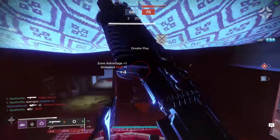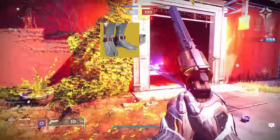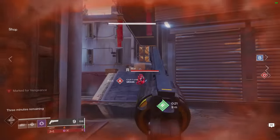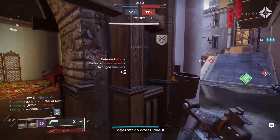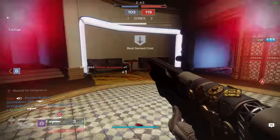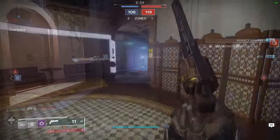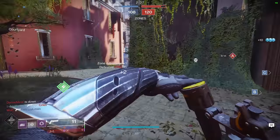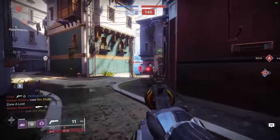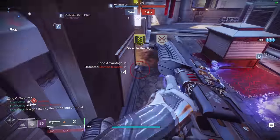Lastly, we have exotics — for Hunter it's a little difficult to choose because there are so many that are universal and powerful. I would recommend Stompees, Wormhusk Crown, and Dragon Shadow. Personally, I always prefer movement exotics, so Stompees would be my personal choice, especially since I shotgun — the increased sprint speed and slide distance ensures I'm first to a point on the map and improves my ability to win shotgun duels. Wormhusk is also incredibly powerful in modes like Survival and Trials of Osiris where staying alive is critical, and it helps slow down the damage a good Thorn shot can do. Dragon Shadow has been getting a lot more attention lately, and especially for sniper mains, it could be the go-to choice since it reloads all your weapons and gives a huge invisible boost to mobility when you dodge. Ultimately, just like your weapon loadout, use the exotic that best matches your style of play.